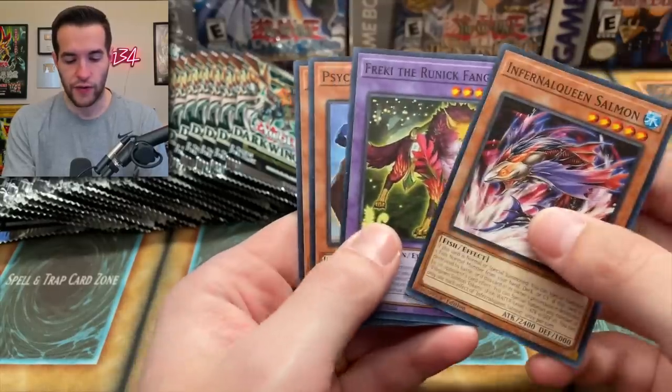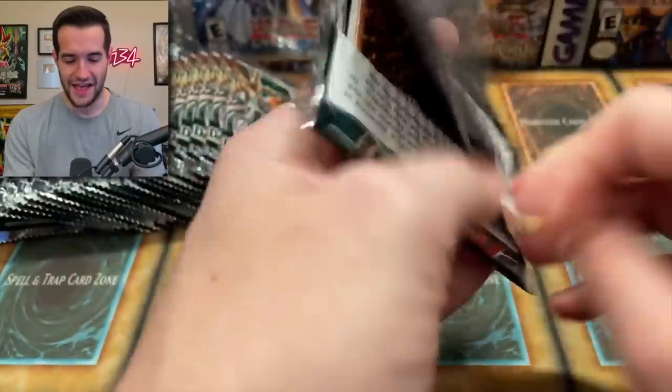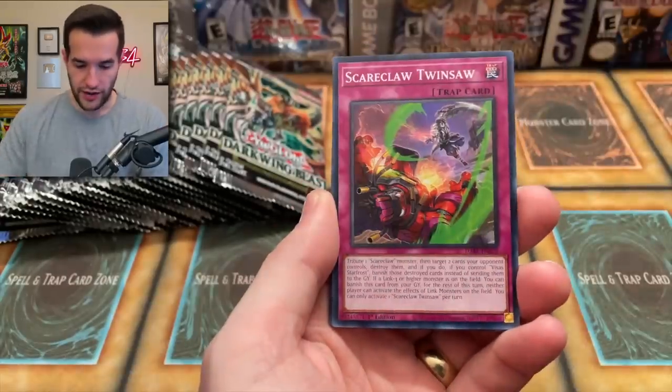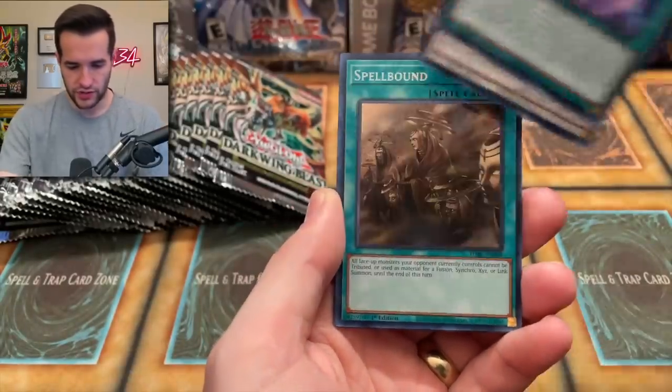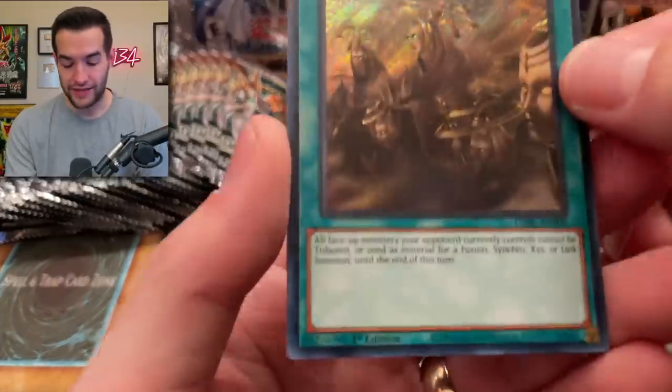Then Infernal King Salmon, Frecky the Runic Fangs — more Runic stuff. Ninjutsu Art Tool, Iron Dagger, Twin Saw, Tiaman Scream. All the Ruxim Special — Spellbound. Wait, I think this is the good one.